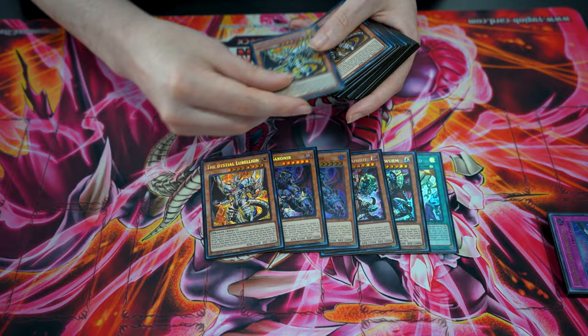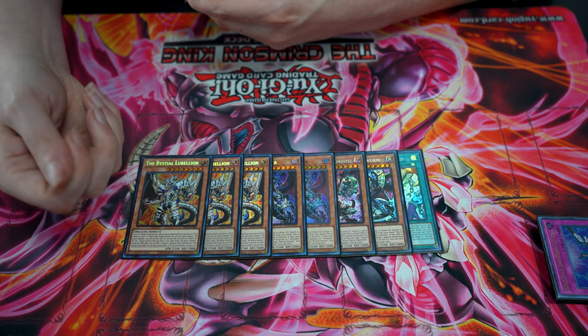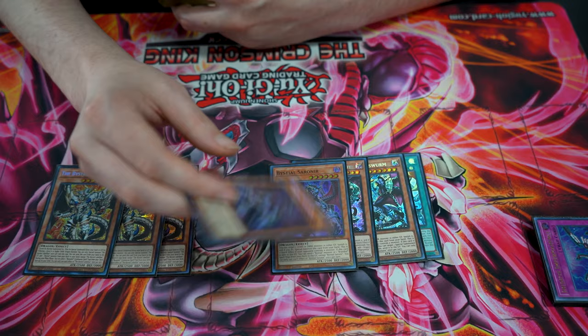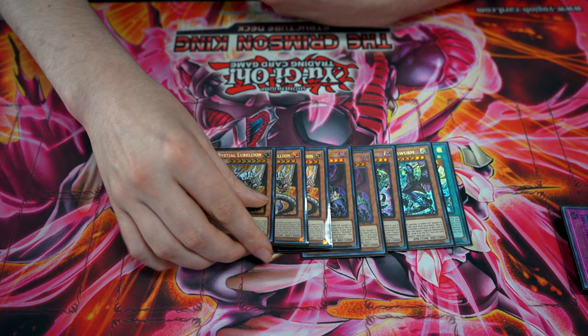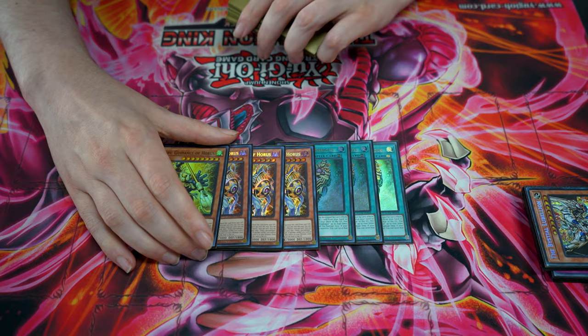For the engines, we played the Best Deal stuff with three Lublion. This serves as our non-tuner body. Druiswurm is obviously a very powerful card and the biggest thing we need is to put up pressure and not die, which Druiswurm does very well. I played two Sauronier - sorry they're mismatched, I'm a terrible human being - but there are hands where because this deck runs so many engines, you need to just go Lublion, add a Sauronier, and when Lublion goes to the graveyard you send another one. It gives you more access to Lublion and gets you Druiswurm.